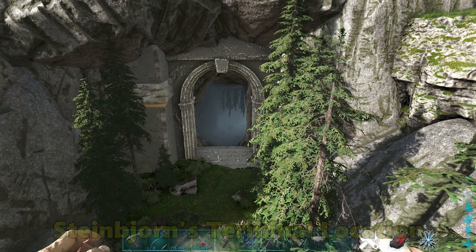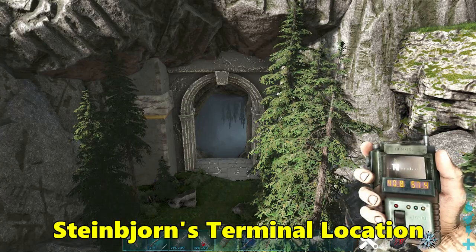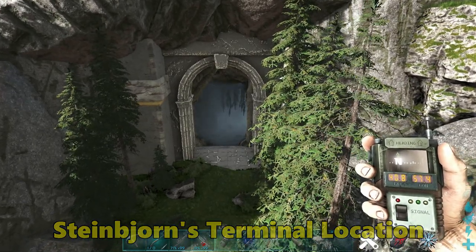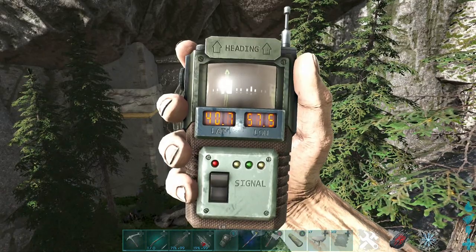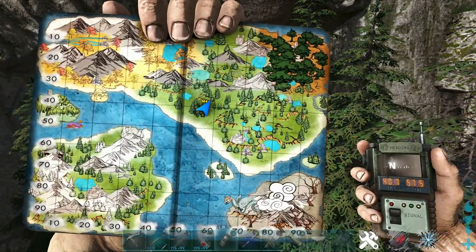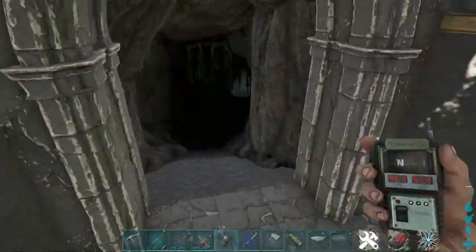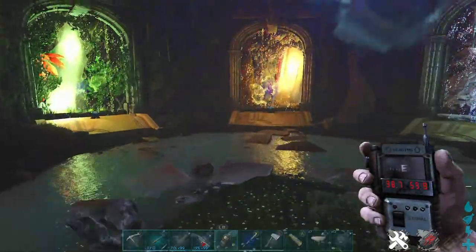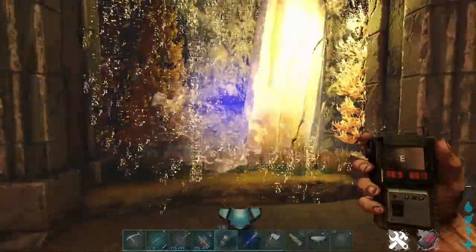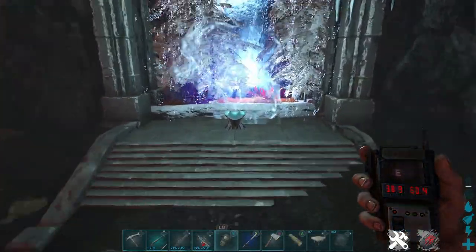To find the mini boss Steinbjorn, you will need to teleport to Jotunheim. You can do this in two ways. You can either go to the portal room located at 40.7 latitude, 57.5 longitude. Here's our location on the map — look for this big opening, the front of the cave. Just go through here and you'll be met with the portal room. Vannerheim is on the left, Asgard in the middle, and Jotunheim on the right. So you need to go to Jotunheim.